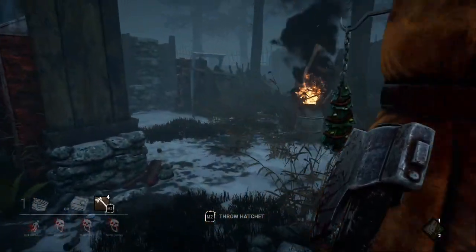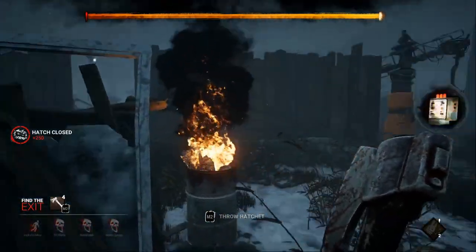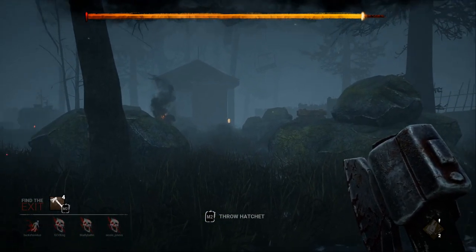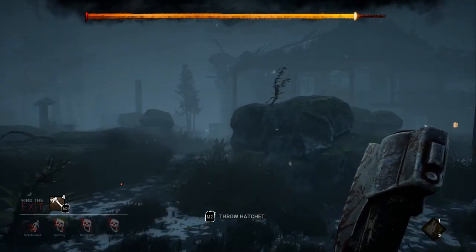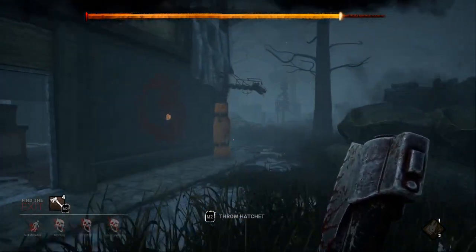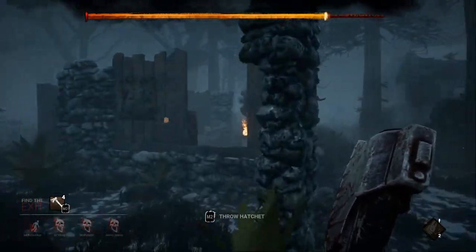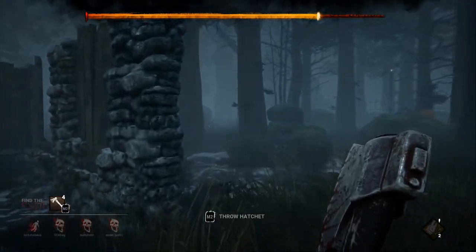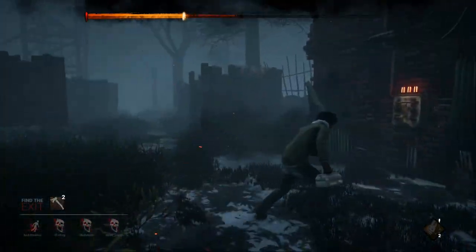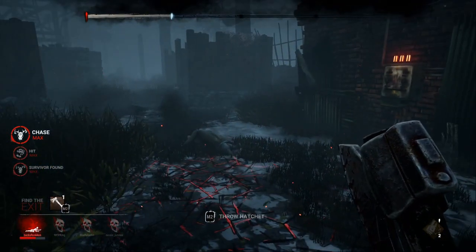If you've done well and there is only one survivor left, look for the Hatch — you will be able to hear it from a distance. You also have the ability to close the Hatch, which forces the survivor to choose between one of the two exit gates. The advantage for the killer is that you can see both exit gates at all times. The survivor either has to go for one of the two exit gates or use a key they brought into the lobby.